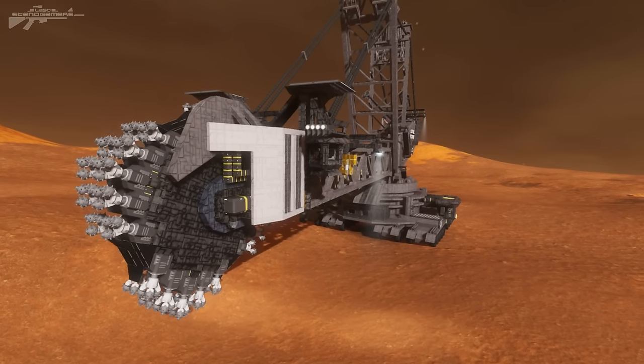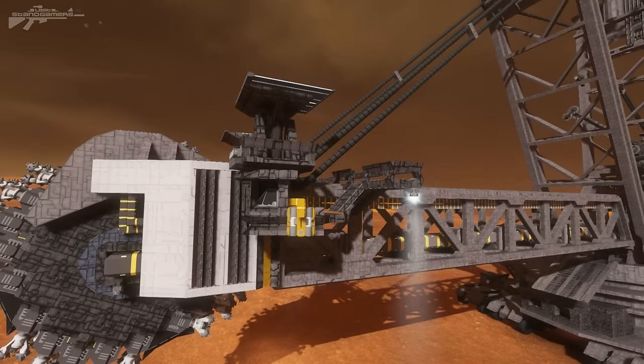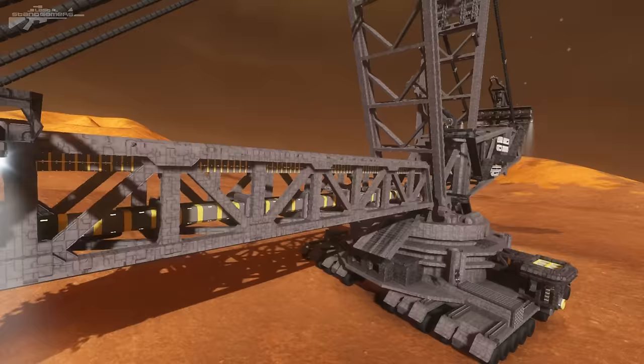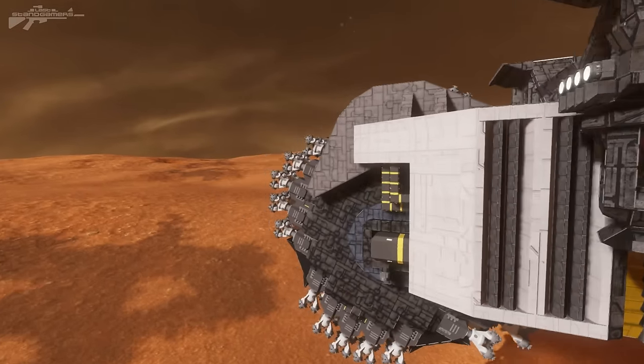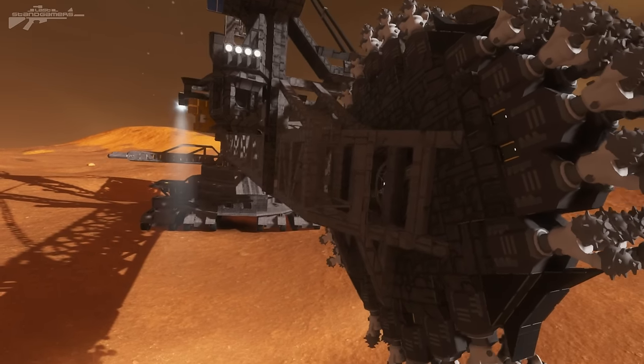The only problem is it's a little bit on the laggy side, and the reason for that is it's been created out of completely one small ship block type. We'll have a quick run around from front to back looking at the detailing, and then we'll have a go at seeing how well this thing functions. We've got the circular drill bit at the front, perfect for cutting into a valley.